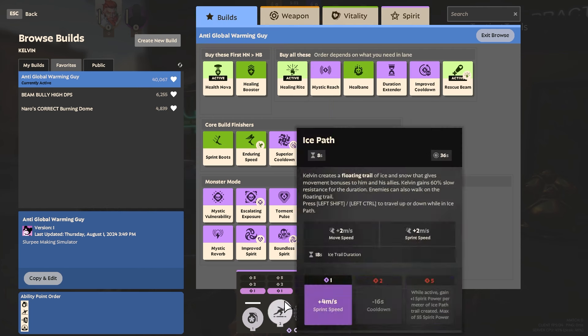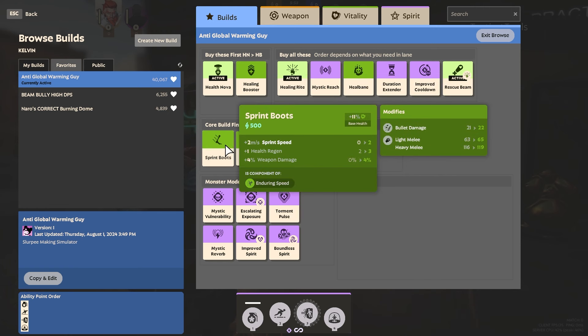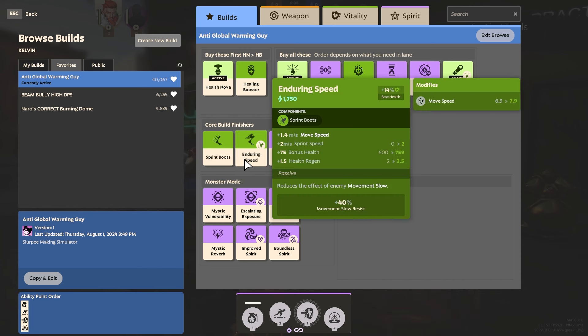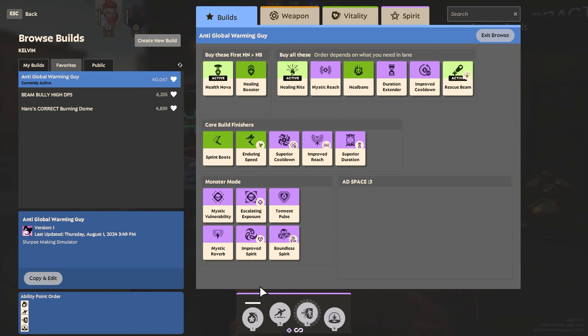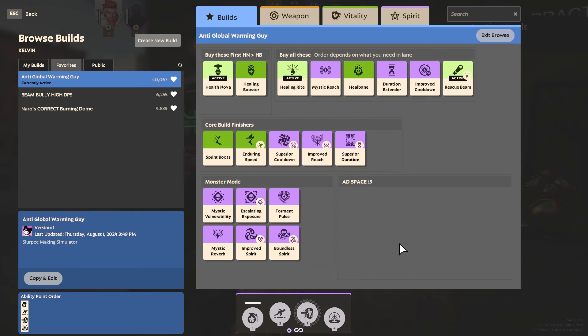As I mentioned, with the Ice Path you don't really need to focus on speed too much. A lot of times I'll get sprint boots maybe halfway through, right after the laning phase. But it's not something I always upgrade to Enduring Speed — as you upgrade your Ice Path even one or two levels, you're going to be going fast enough to transition lanes and get in and out of fights pretty quickly.